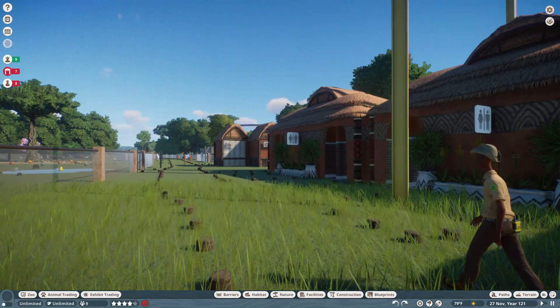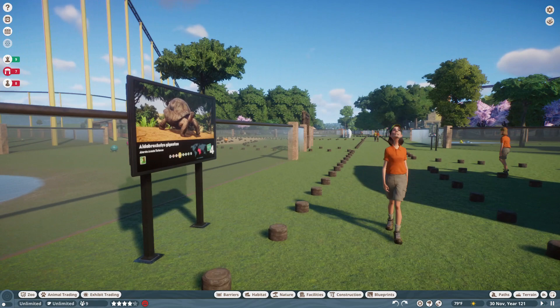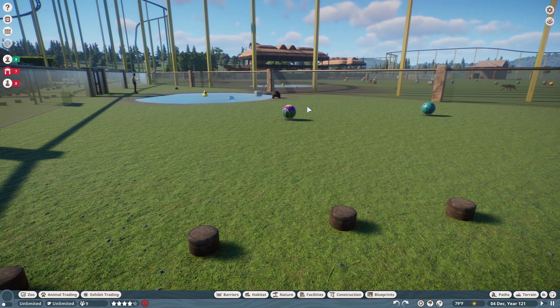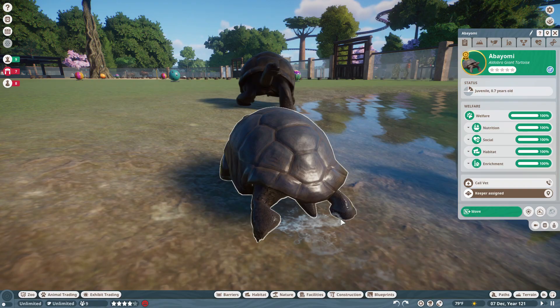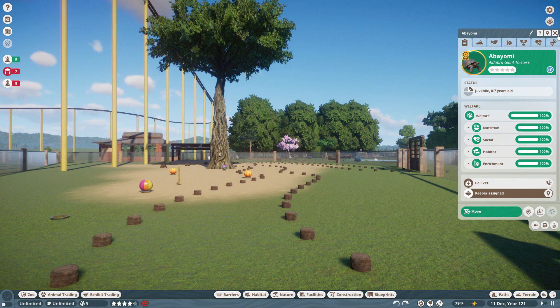And another enclosure right here which has a guest walkthrough — the Aldabra tortoise. This is one of the top where we can walk through. There's some tortoises hanging out. I think it's got a baby — looks like a baby. There's a baby tortoise! There's a baby tortoise that's stuck in the middle of the net. That's the baby tortoise.